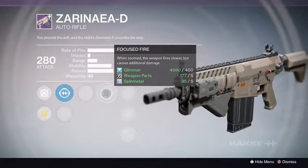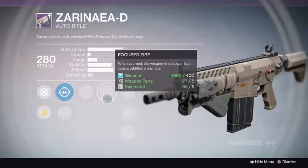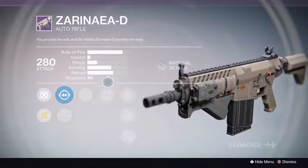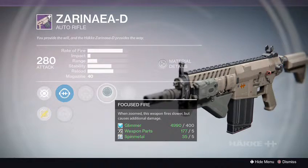We got Surrounded, Focus Fire, Snapshot, Fitted Stock, and Small Bore. Small Bore's not bad — increased range and stability. But hmm, how would it work? Will this type of rifle actually work better with Focus Fire and Surrounded? I'll try and listen to my gun and see what it tells me.